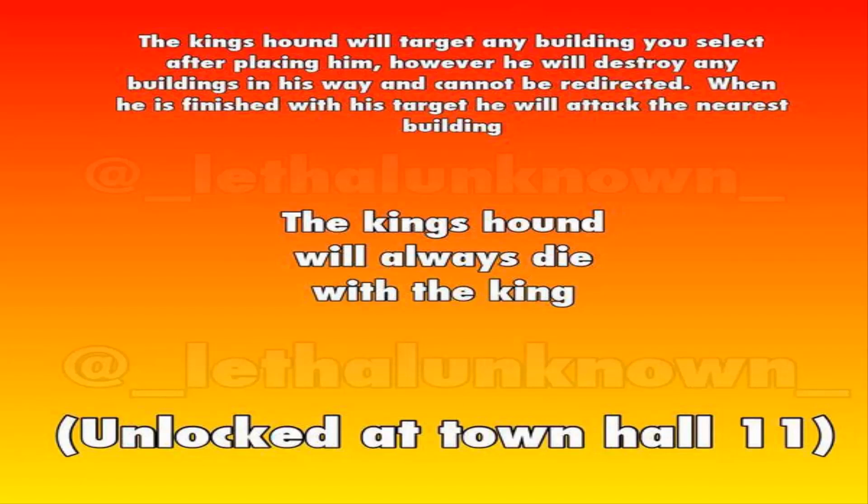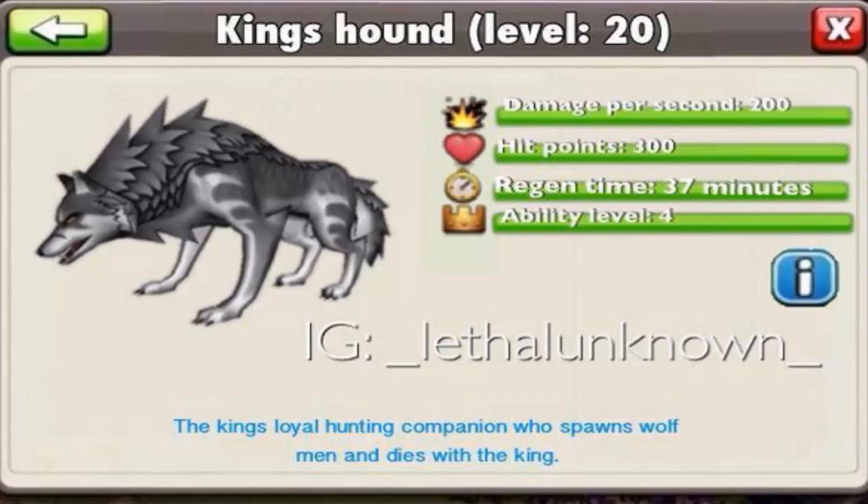The King's Hound will always die with the king, and it's unlocked at Town Hall 11. I think this new troop idea is pretty cool — a pretty good idea by Lethal Unknown. I think it's similar to the hellhound but definitely a more balanced troop, with 200 damage per second, 300 hit points, 37-minute regenerate time, and a level 4 ability. This image does look very similar to the hellhound, but it is a new troop idea made by Lethal Unknown from Twitter. It's basically like a king's ability at max level.